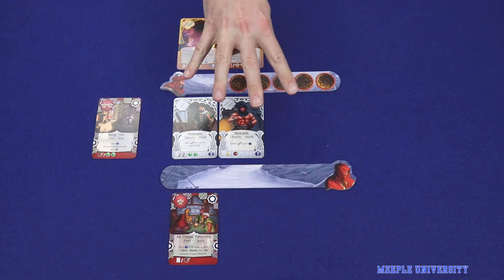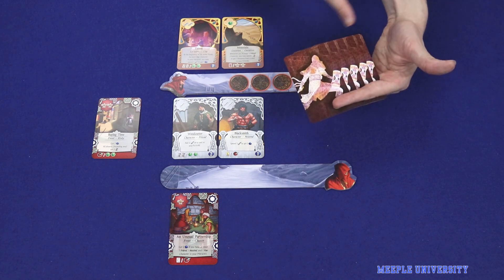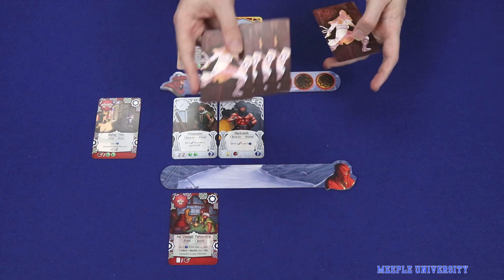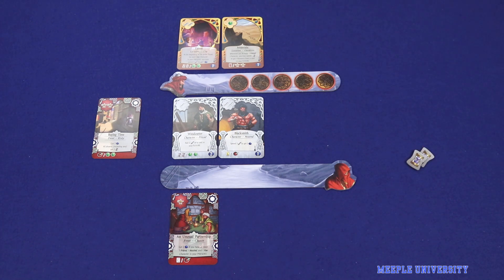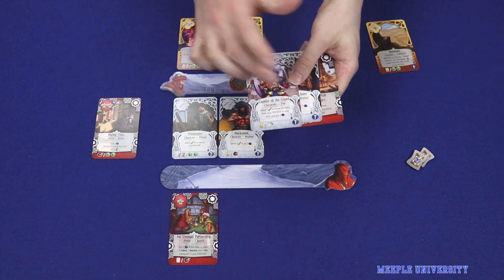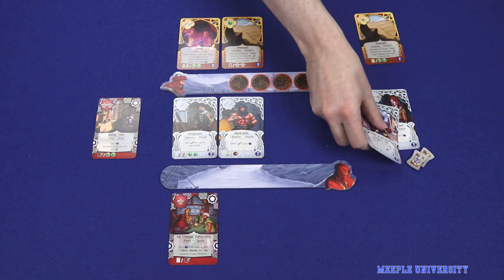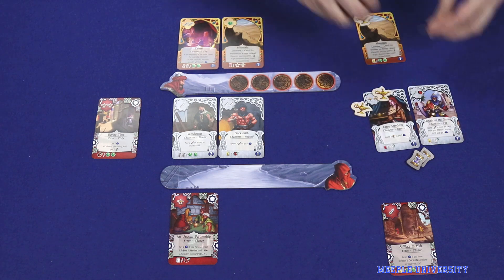Each round is split into four phases: planning, looting, actions, and bribes. In the planning phase, players draft new location, character, and event cards, with each player finishing with a total of four new cards and discarding a fifth for the resources shown at the bottom. Unusual to most drafting games, players, after choosing their first card, hand two off to an opponent keeping others, rather than the whole hand. This allows players to take multiple cards from the same drawn hand. All cards drafted in this phase are placed to the right of a player's area, representing the player's future, and the resources shown in the top left are then placed onto the cards.